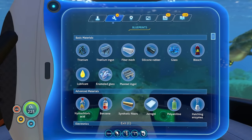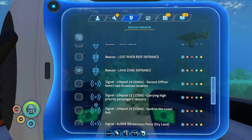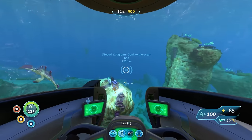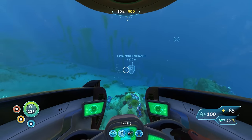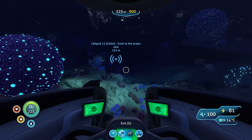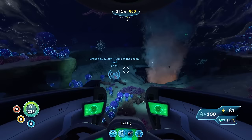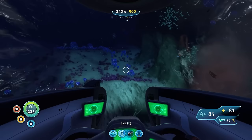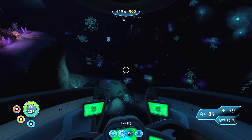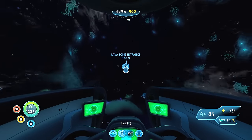So what we're going to do to start with is get the menu up and select a point to find a Ghost Leviathan. There's a good one just outside the Lava Zone entrance, which I've just marked here. This is going to take us past Life Pod 12 — if you're interested in finding the entrance to the Lost River next to the Lava Zone, you need to go first to Life Pod 12. We're just approaching it now, and you can see the geyser coming up from where we're headed below. We'll pass by and then double back to get to where the Ghost Leviathan is.